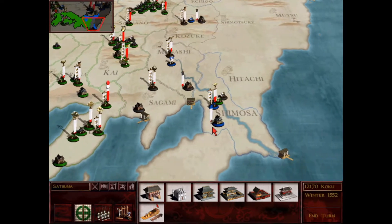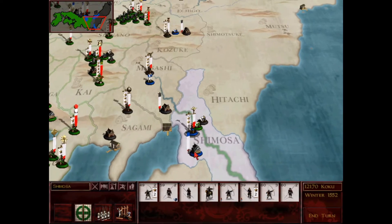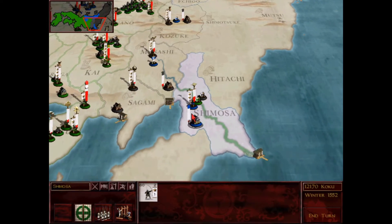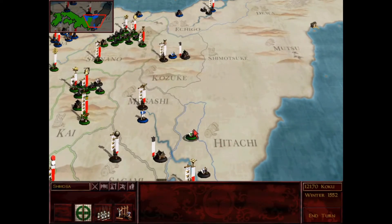We got Aizan here in Shimosa - a kind of beat-up half stack led by a two-star general, which will be enough to hold. It's a river province so they don't need a whole lot to hold this. I just want to keep looking around and seeing what else they have.